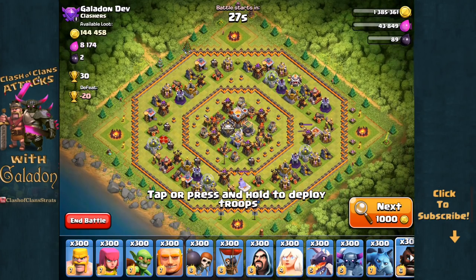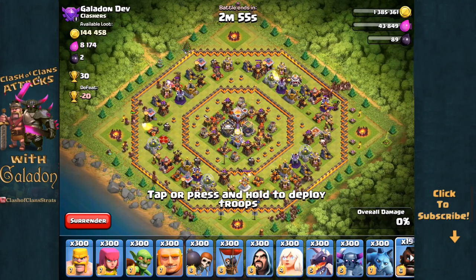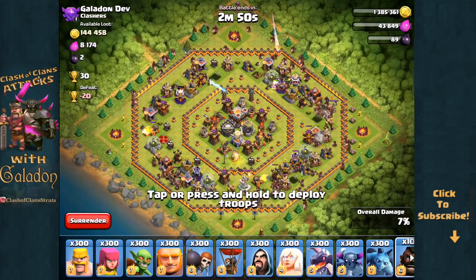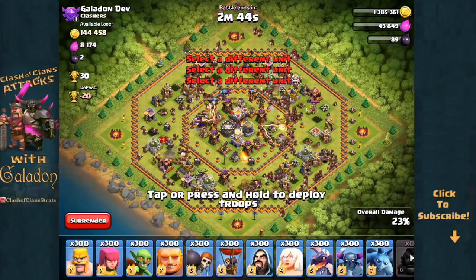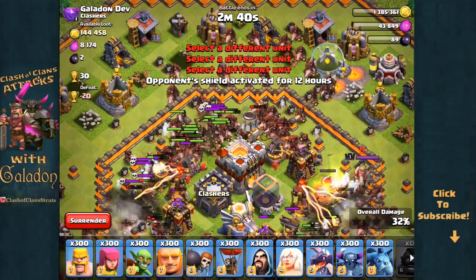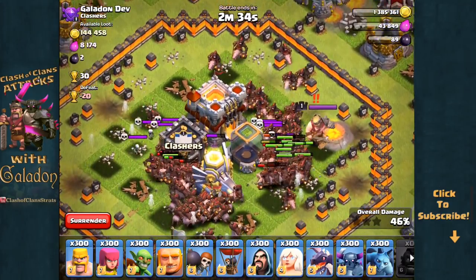We'll get into a little more specific viewer requests in just a moment, but here is the Donut Base getting surrounded. It's one way to make sure that Galadon does not fail a Hog Rider raid. To heck with heal spells, who cares about Infernos? These Hogs will just amass and absolutely crush this village as they go right in towards the center. They're going after the defenses first, so they go in towards the core and take all of those defenses out, then move on to the outer layer.